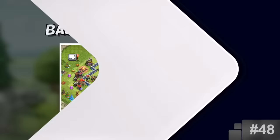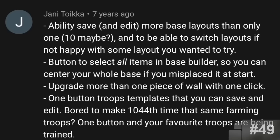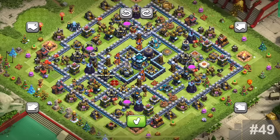Moving Your Entire Base in Village Edit Mode. When looking for community suggestions added to Clash of Clans not on the list, I came across a very old comment about a feature the commenter wanted. He said, a button to select all items in base builder so you can center your whole base if you misplaced it at the start. This comment was posted in mid-2014, and sure enough, this feature was added along with many other things that he mentioned.